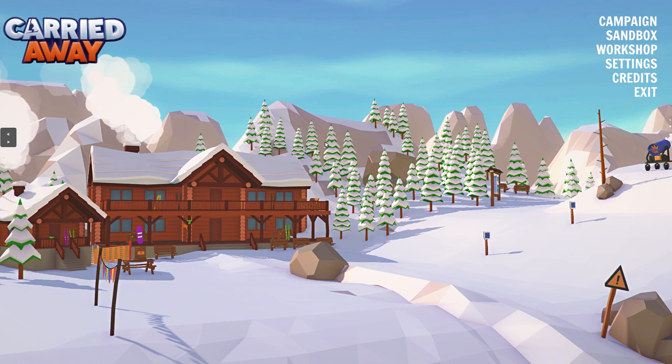Hello, everyone. I'm CrypticFox. We're playing a brand new game today called Carried Away. This game just came out on Wednesday, October 4th, so it's just come out today if you're seeing this video today. It's a brand new game — basically a little bit of a puzzle game where you're trying to build ski lifts that go up to the top of a mountain.